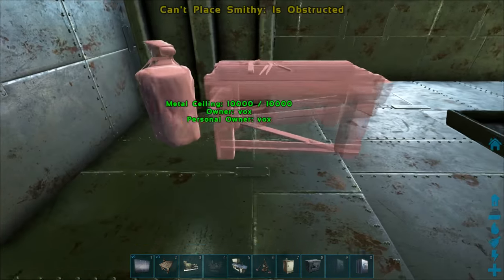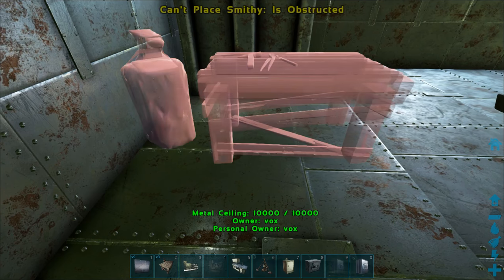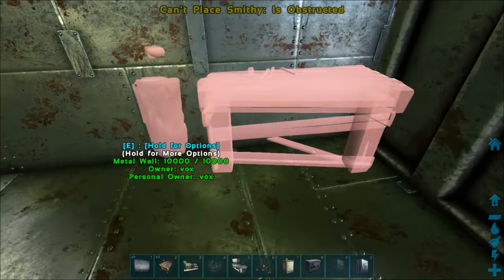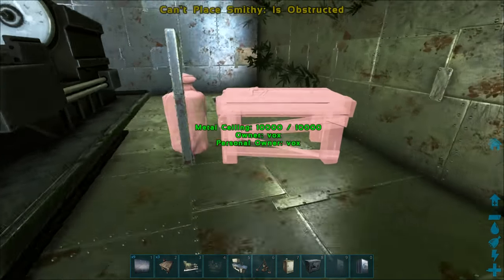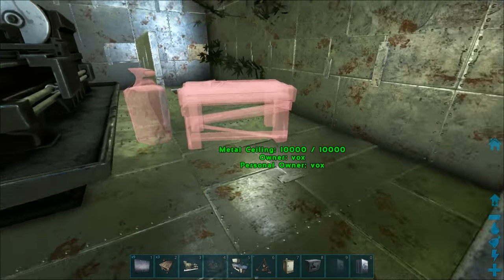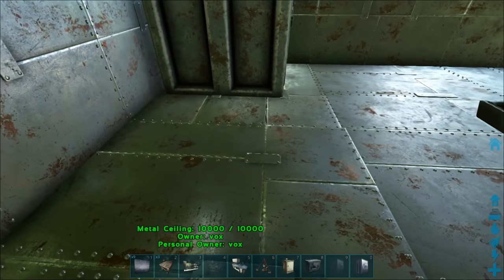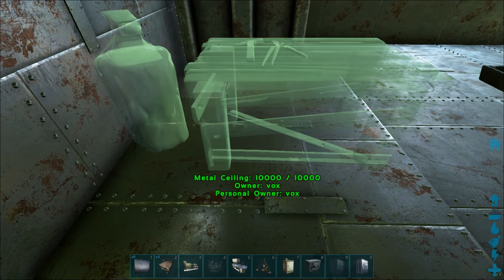So we'll probably have two smithies - we'll probably place one. We don't want it to have a double room, we can't get it very close to the vault. So we'll place one sort of earlier, easier to access in the base, probably somewhere around here. So there can be a door to a room with a smithy quite early on.